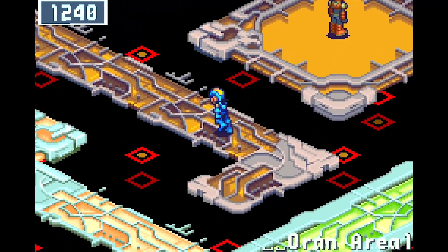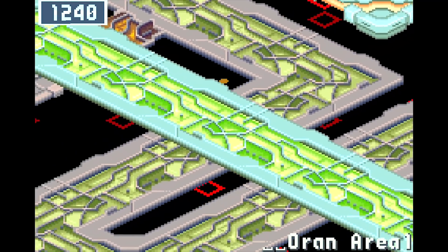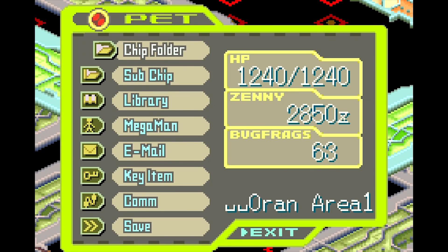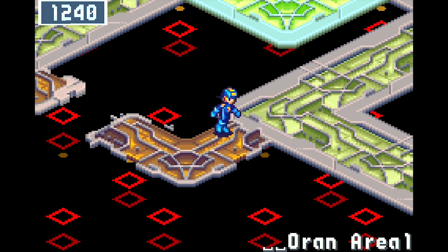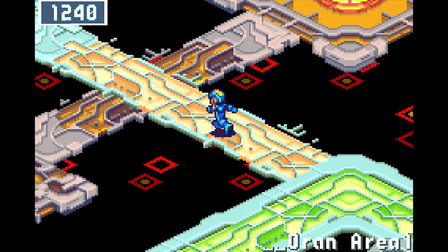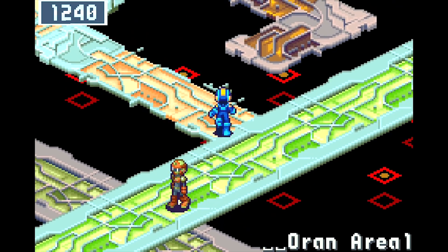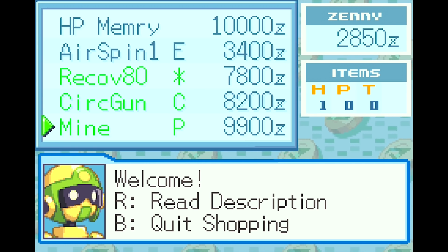I did buy one Lock Enemy — I'm trying to decide if I want to use it on Shadow Man or not. The encounter rate is so damn low, maybe I should use it. I don't have a ton of money, and the Lock Enemies are sold by a guy in ACDC Town for 6,000 zeny, which means I'd be doing a decent amount of farming in between. There's also HP memory here for 10 grand.